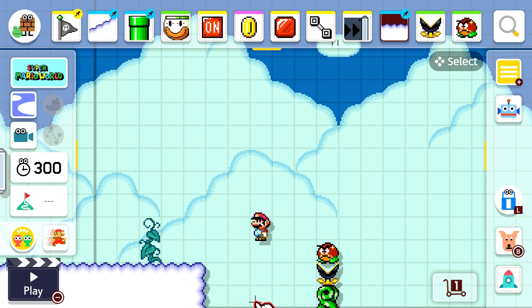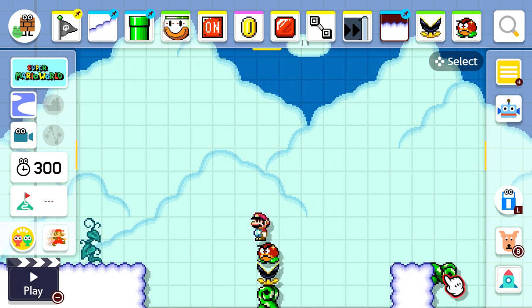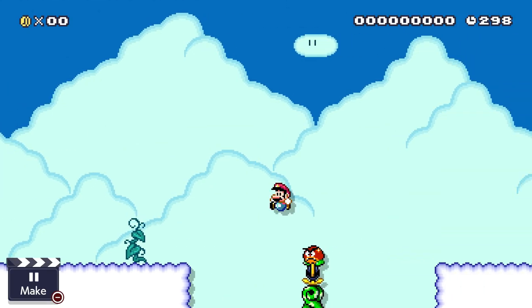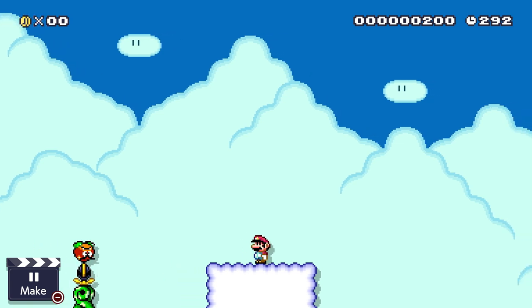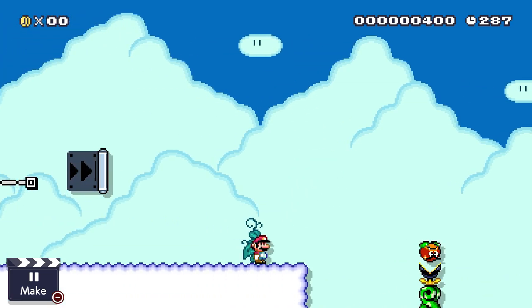But anyways, those are all the changes I was able to think of for now. Do you think the 3D world theme needs to be improved? Let me know in the comments. Despite all of the improvements that I feel should be made, I still think the 3D world theme is an amazing addition, and I'm super happy it's here. If you enjoyed this video, leave a like or consider subscribing for more content on Mario Maker 2 or anything Nintendo Switch. I'll see you guys next time. Bye!